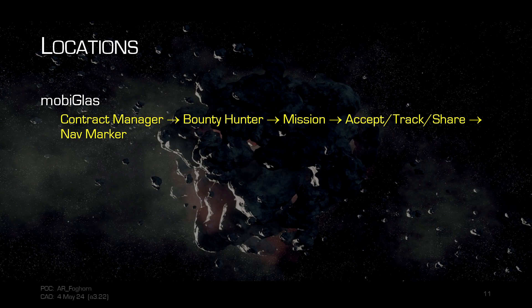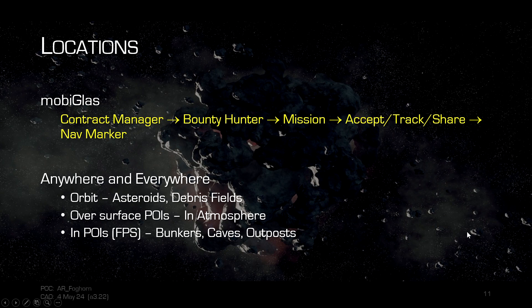You're going to find contracts on your mobiGlas under the contract manager, in the bounty hunter tab. Accept a mission, track it, and share it with friends if you've got multiple people in your party — that will give you a nav marker to guide you. Bounties can be located just about anywhere; targets can be flying around in space, usually in asteroid fields or debris fields.